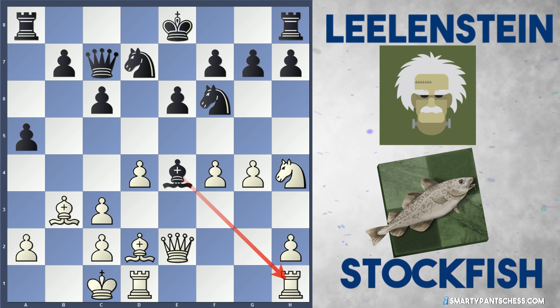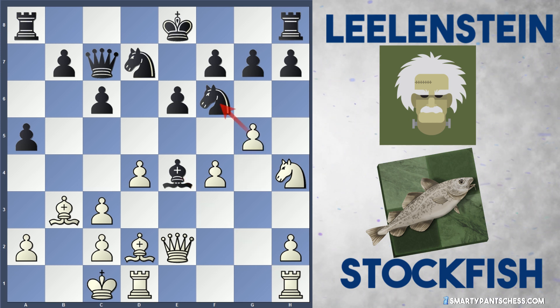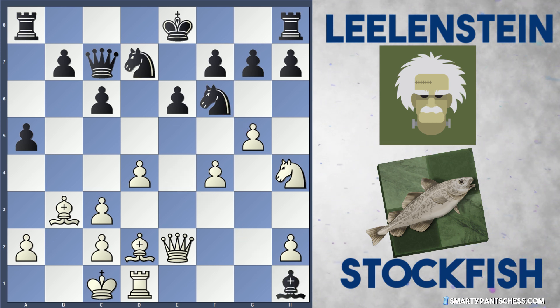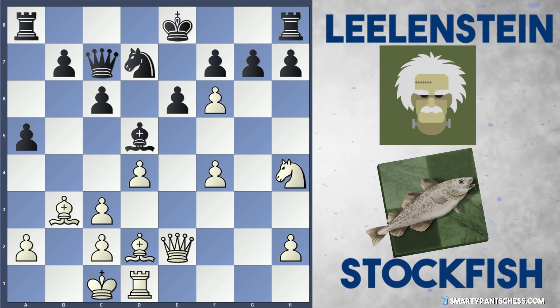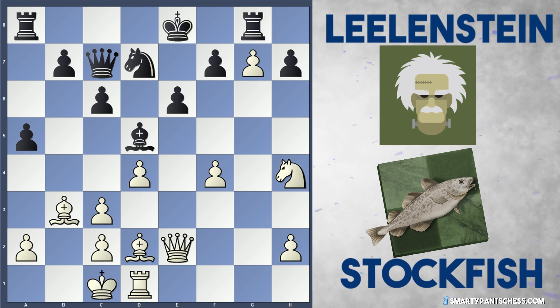So in this position after bishop to e4, Stockfish actually played a good move. They didn't move the rook - they just kept it there and played an attacking move with g5, hitting the knight on f6. If black takes the rook on h1, white can play g takes f6 and try to get two pieces for the rook. If the bishop moves away to say d5, white can play f takes g7 hitting the rook, rook g8.